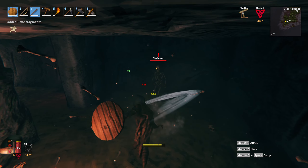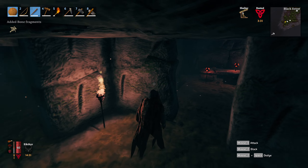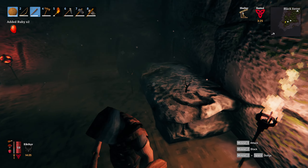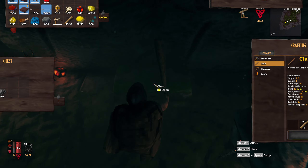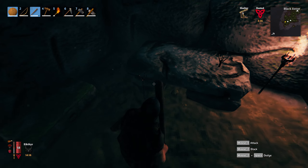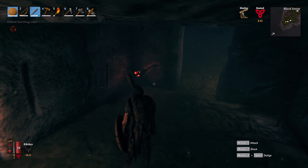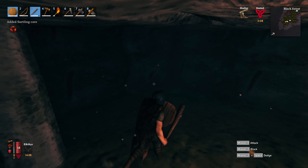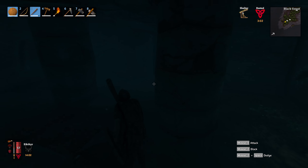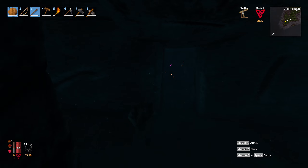It looks like we got a skeleton spawn room over here — gotta take this out quick. Too slow buddy. Got some gold here — 14 coins, a ruby on the floor, and a chest over here. I got some more rubies, some feathers. Surtling core on the floor, and another one over here. The best part of Valheim is actually you can brew alcohol!